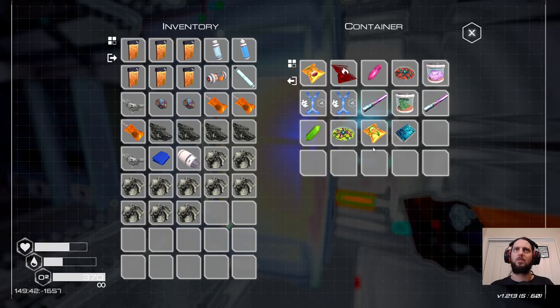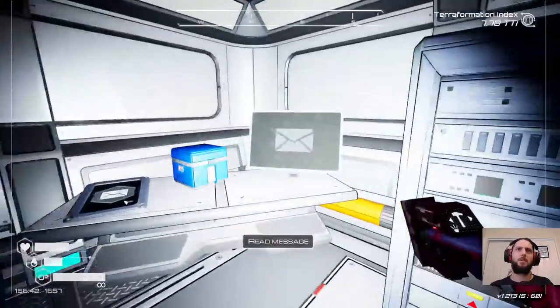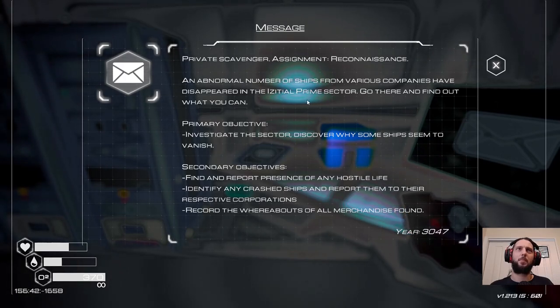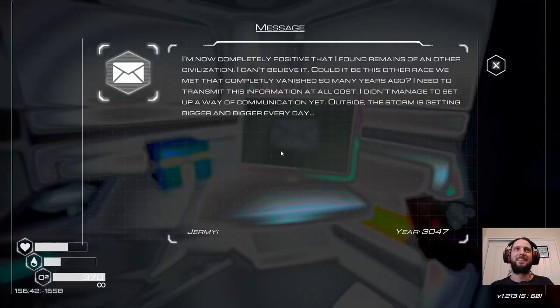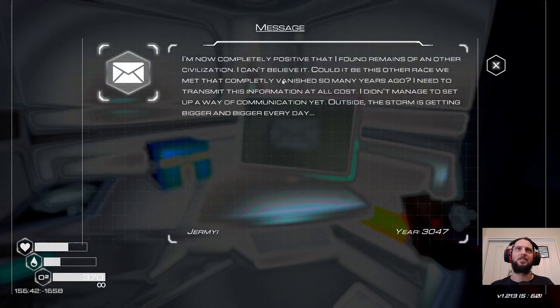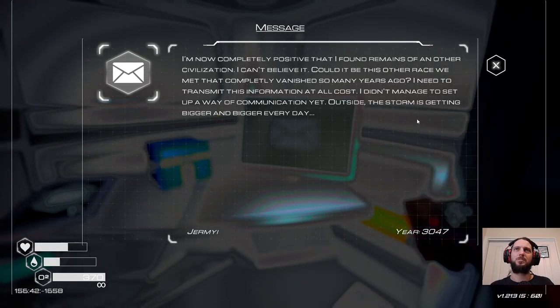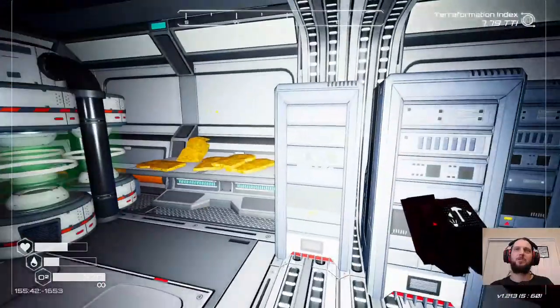More terraforming-level-adjusted loot. Here we go - 'Private scavenger assignment: reconnaissance - a normal number of ships from various companies have disappeared in the Azetil Prime sector, go find out what you can, investigate, seek to discover why ships seem to vanish.' Classic horror movie setup - go there and see why everyone keeps disappearing and then they disappear. Another note: 'Now completely positive I found remains of another civilization. Could it be this other race we met that completely vanished so many years ago? I need to transmit this information at all cost. I didn't manage to set up a way of communication yet and the storm is getting bigger every day.'